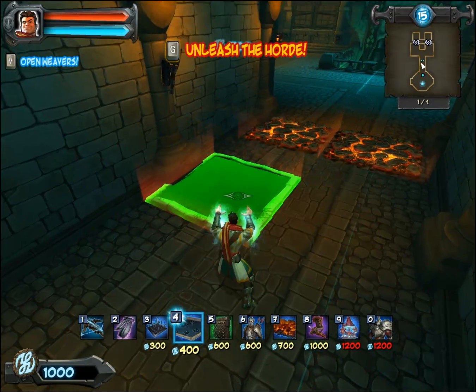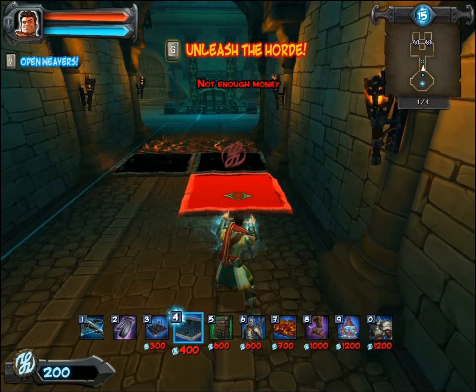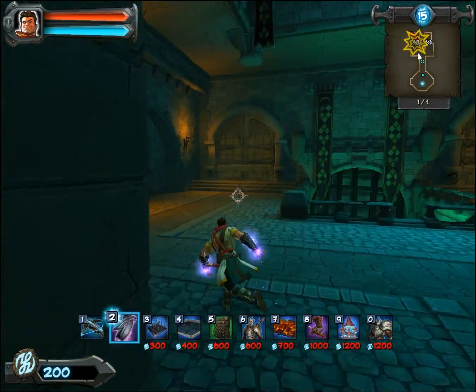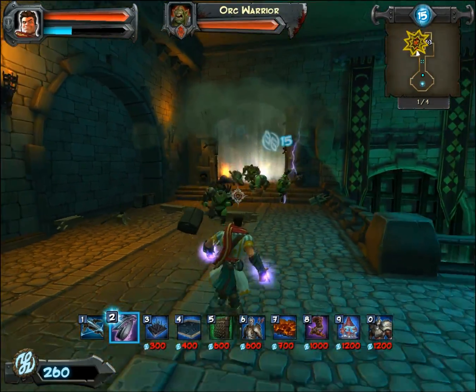I'm not going to plant this second brimstone trap because they will trigger both of them. If you put slow traps in between them it will work a lot better.